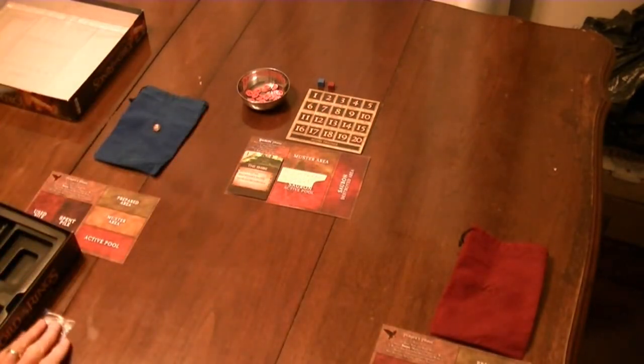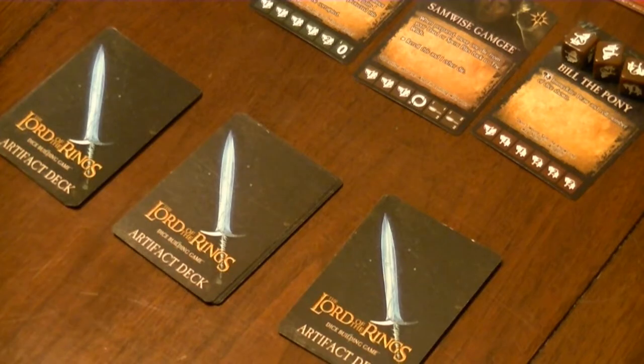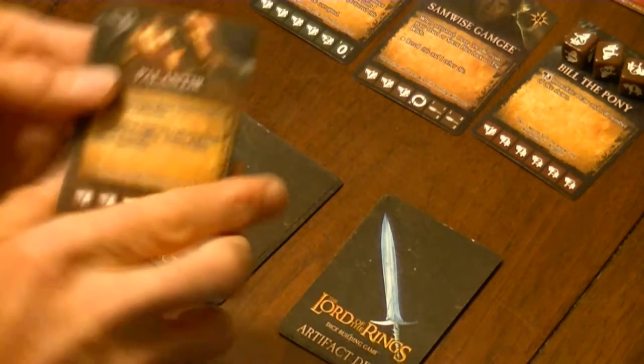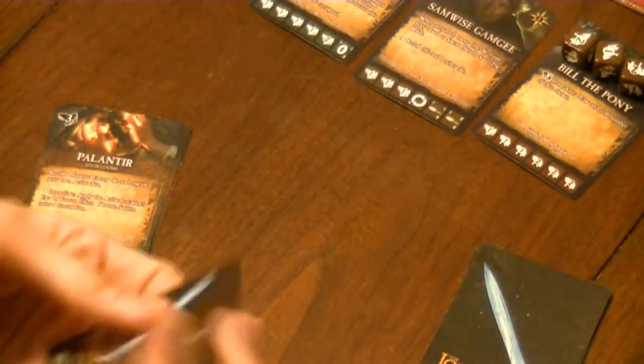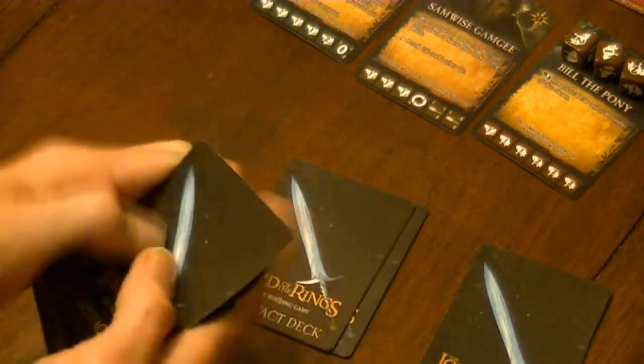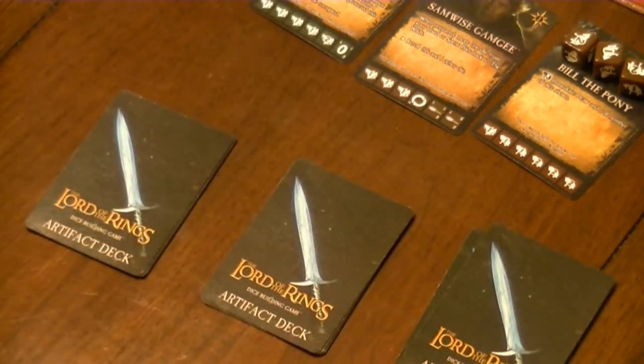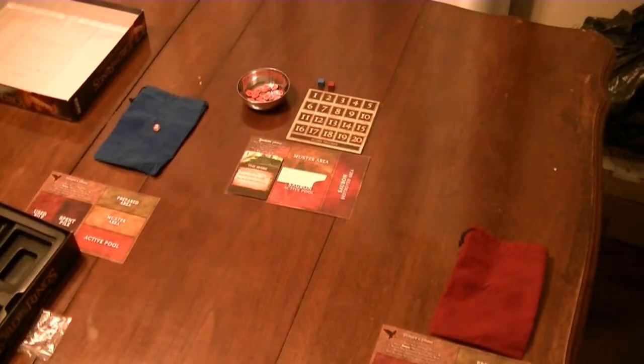You will need to have plenty of space in the middle of the table for what will be the wilds. Take the artifact deck and divide it into three piles: the heirlooms, the weapons, and the elven gifts. Shuffle each pile well. These are now ready for play.